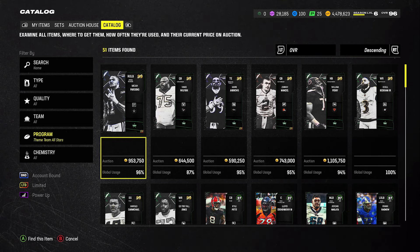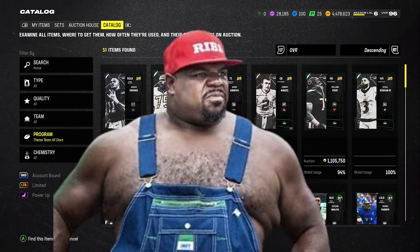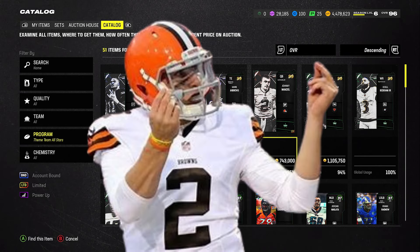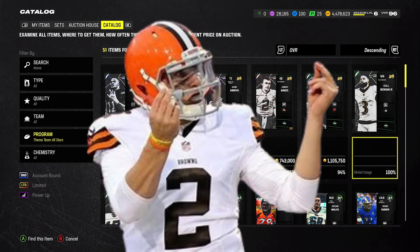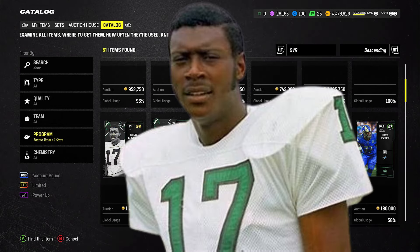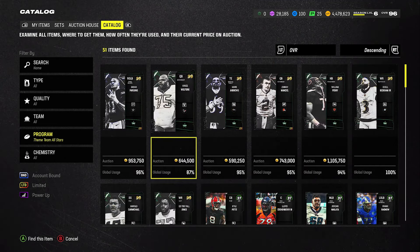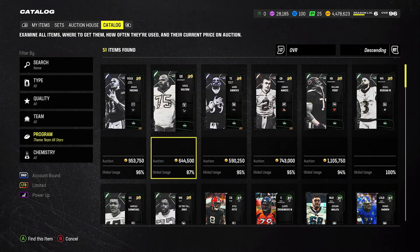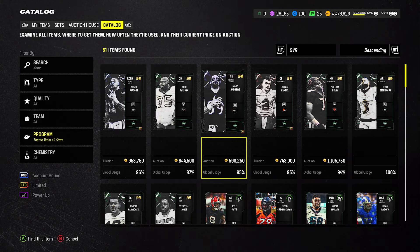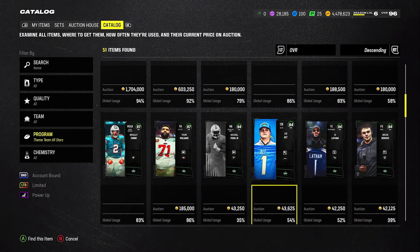Boys, we have the Theme Team All-Stars. Right here we got Micah Parsons, we have a Vince Wilfork, we have a Johnny Manziel, we have an Obie Jizzle, we have a Harold Carmichael, and we have a Harold Too Tall. Now these roll in packs and roll in training. There's no real way to get these cards, which kind of sucks, but it is what it is. Some of these theme team cards do look actually cool and look like ones you want to put on the team.